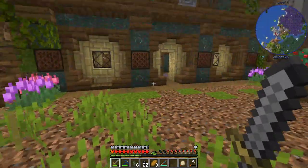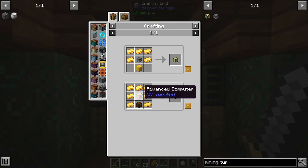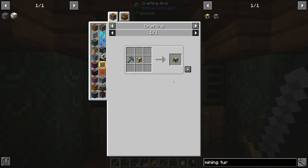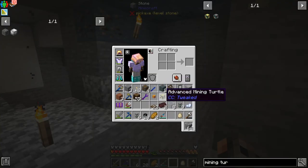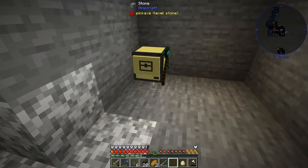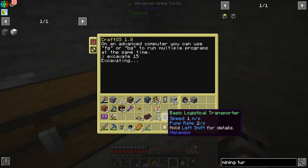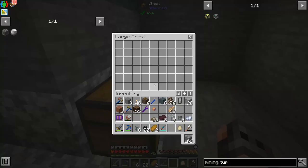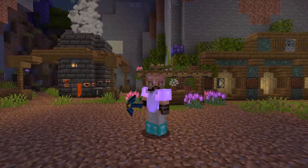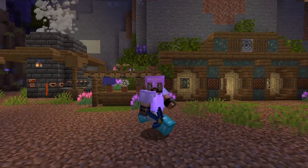There is one more thing I want to do before finishing today's episode and that is a mining turtle — I'll make the advanced one. I didn't have to do any of this if Tinkers had fortune, but since there's no difference between me mining or a turtle, it's better that the turtle does it. There's a program called excavate and we give it a diameter of 15 — it will dig a 15x15 area down to bedrock and deposit everything inside this chest. With that, ladies and gentlemen, I think it's a good time to wrap up the episode. Thank you so much for watching and I hope you enjoyed it. Till the next one, bye-bye.